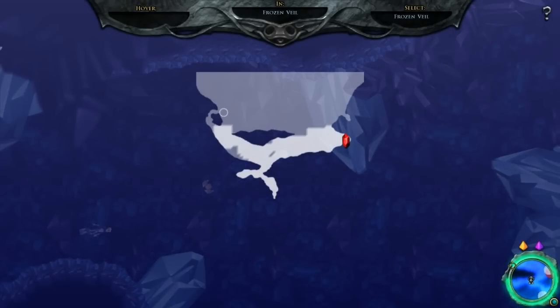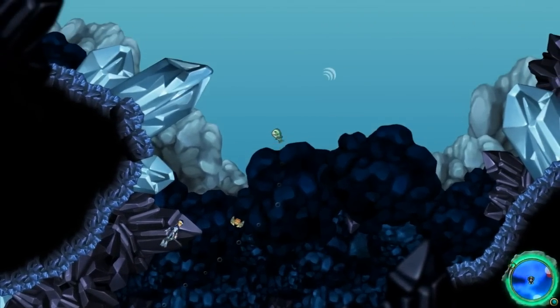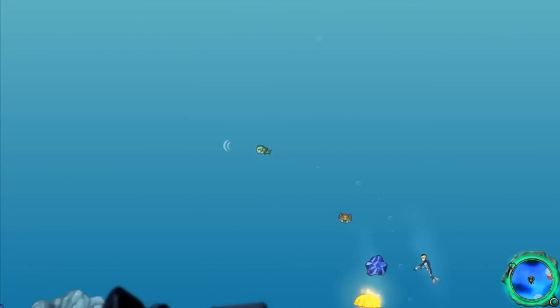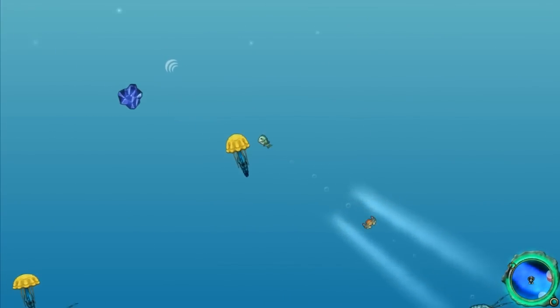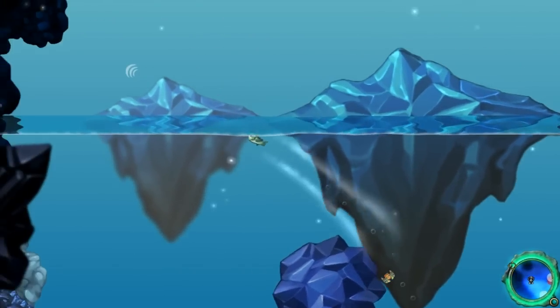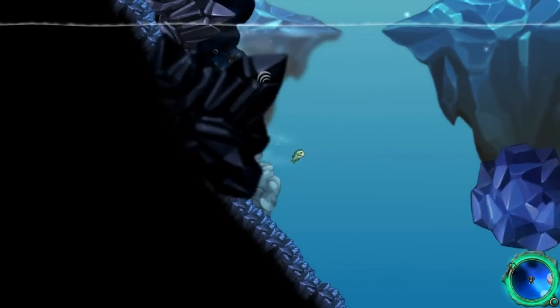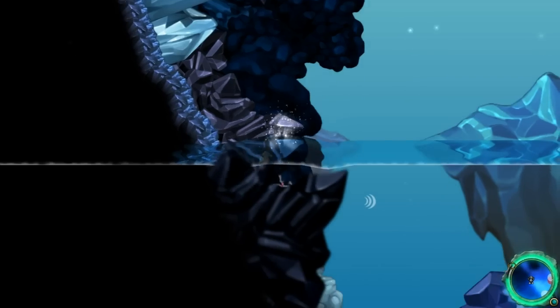All right, check it out. See how this goes up here? And then there's this little nub here. We need to get into that nub. How do we get there? Well, we have to jump all the way across using a set of bubbles, just like we did to get the urchin egg. All right, so — jump. Yeah, I'm already screwing it up.